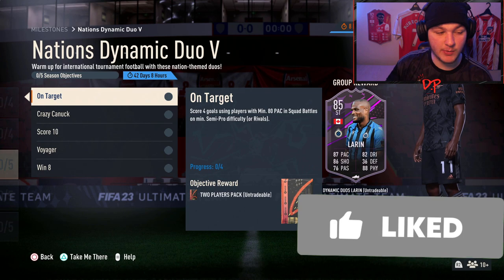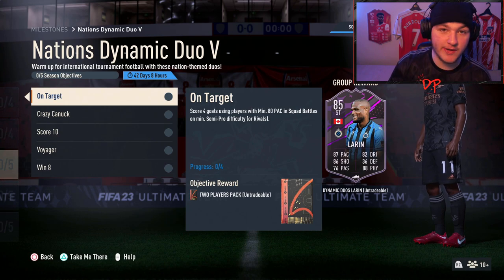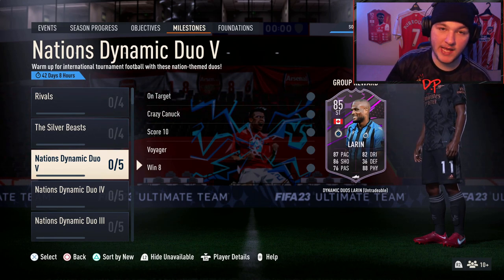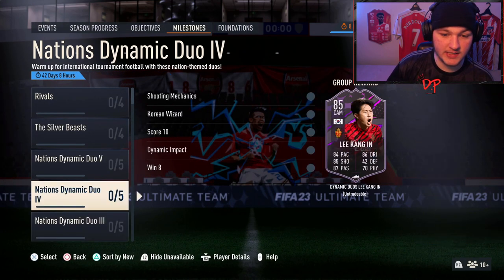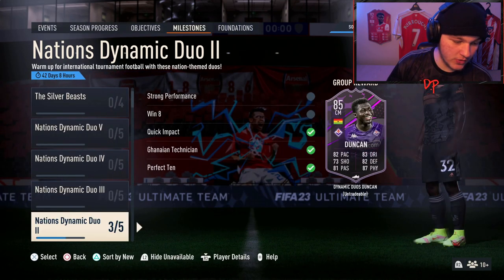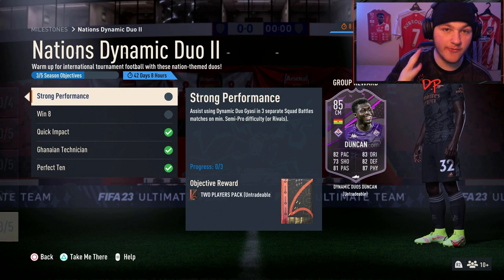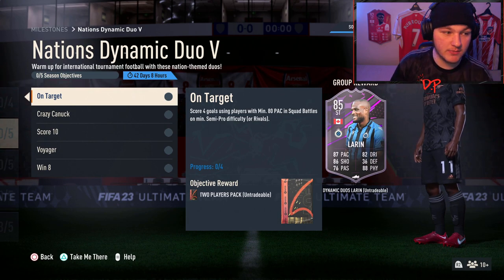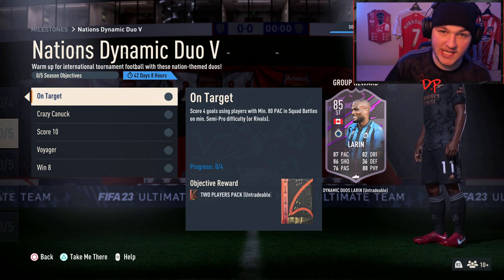We're going to go over all of these objectives and give you tips and tricks. This is a pretty straightforward objective. Before we get into it, you can double them up — you can do all of the squad battle Dynamic Duo objectives at the same time. You can do the Nations Dynamic Duo 4 objectives at the same time, and also with the Ghanaian players in Nations Dynamic Duo 2, so you can do three birds with one stone.